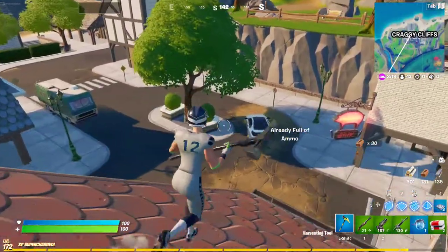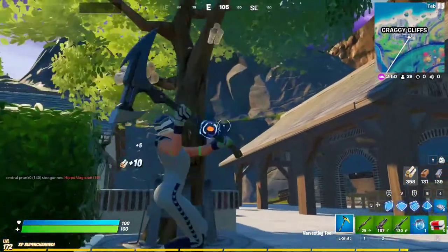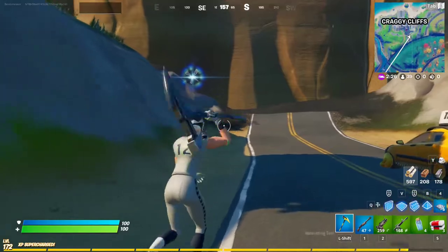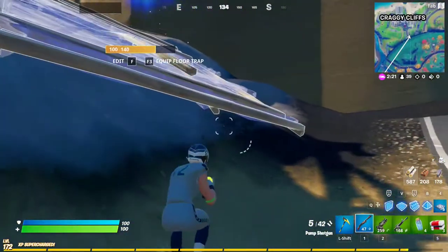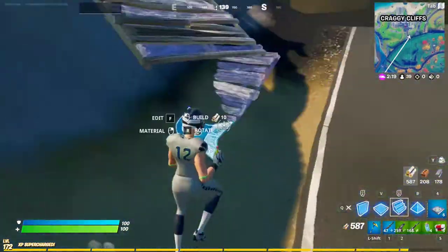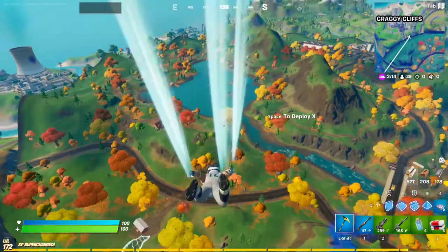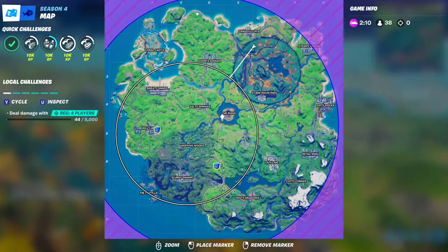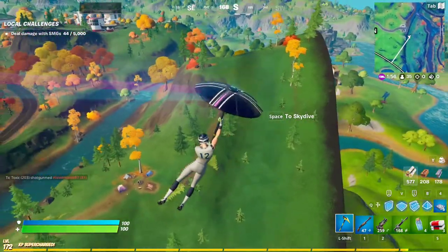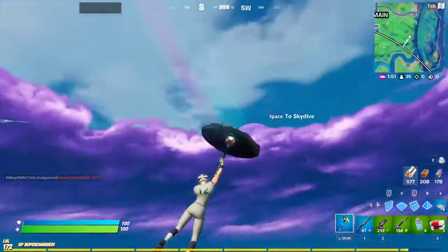The other guy must have left. I can go ahead and take that rift to get out of here. I really do like this Rainbow Fog wrap — this is the wrap you can get from signing into House Party. Definitely think it's worth getting if you are able to get the House Party app, definitely worth it for the wrap alone. I'm not sure exactly how long these skins are gonna stay around; I'm guessing it'll be pretty much till the end of the season.